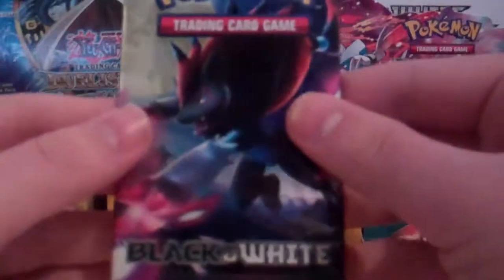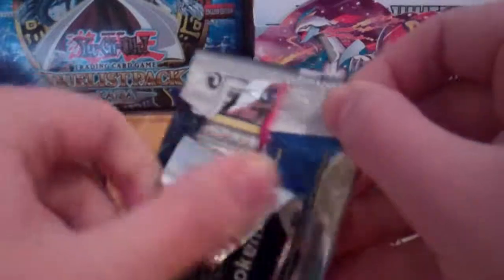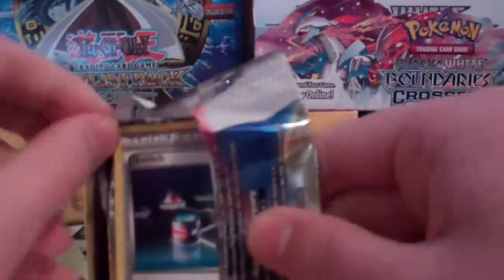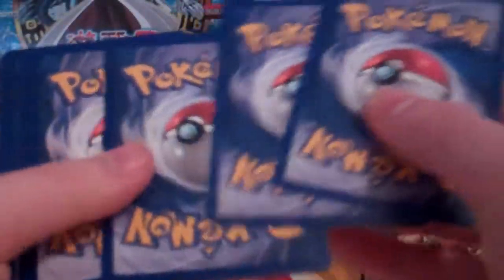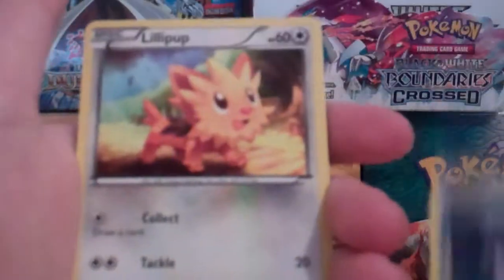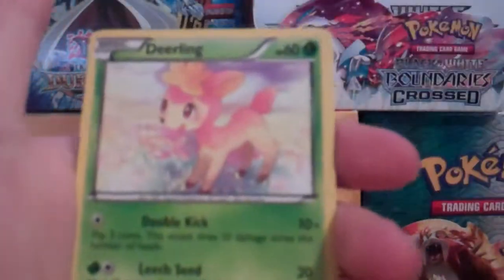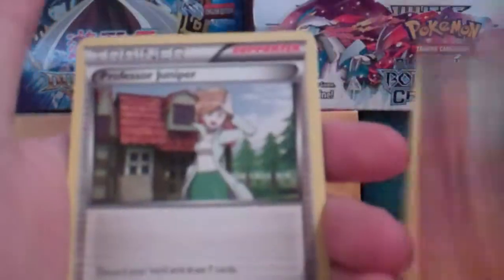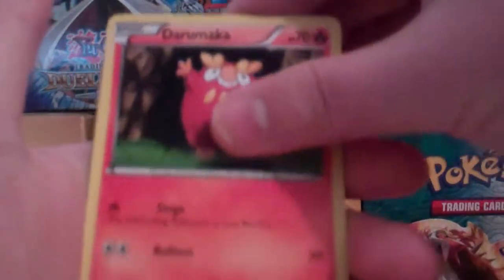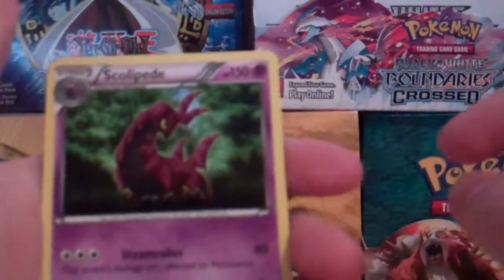Next we have our second pack of Black and White. Let's open that. So we have a Switch Trainer, Lillipup, Darumaka, Snivy, Deerling, Gerder, Professor Juniper, Darumaka. Our reverse is an Energy Retrieval, and our rare is another Scolipede.